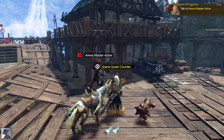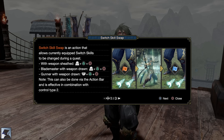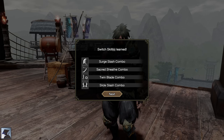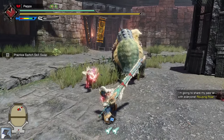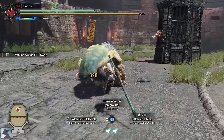Before continuing with the Master Rank quests, you have to talk to Arlo and Utsushi to take a short lesson about the new Switch Skill Swap system introduced in Sunbreak. At the same time, you will unlock a new Switch Skill for all weapons. In the case of Longsword, it's the Sacred Sheath combo, which will substitute the Special Sheath combo in the third slot of your Switch Skill Scroll. This new Switch Skill will play an important role for most of your future gameplay, so make sure to get used to it as soon as you can.